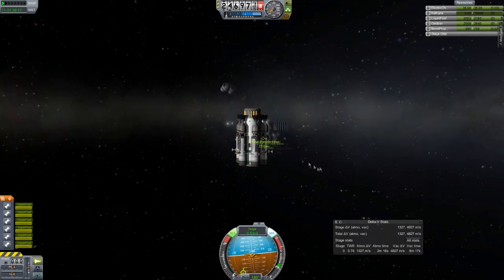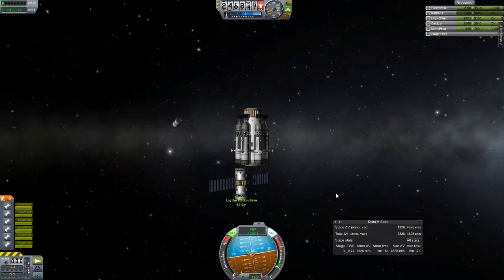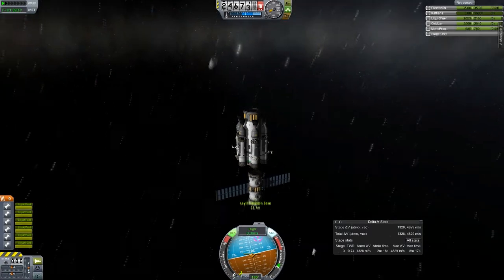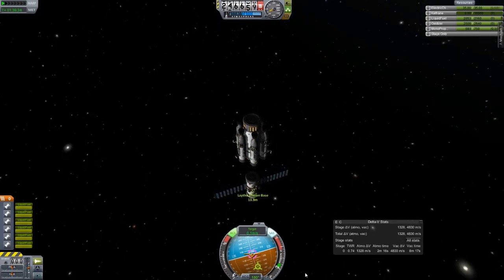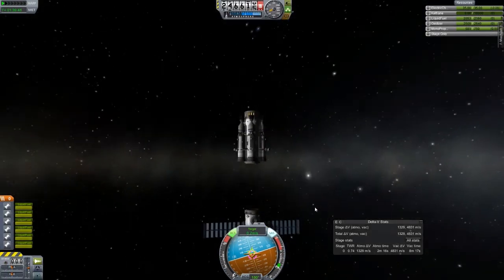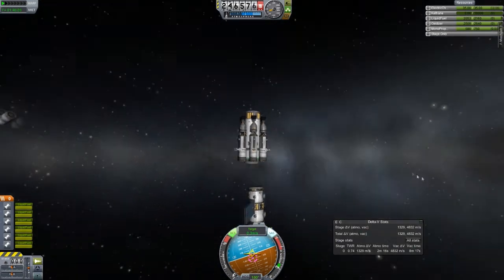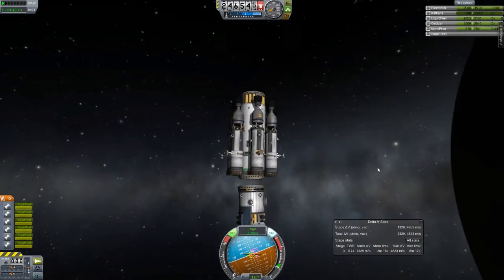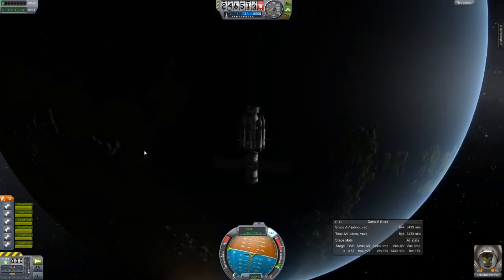I've got it pointing north and myself pointing south, so I'm ready to use RCS and the IJKL keys to get a nice docking maneuver. I still have a couple of docking ports on there — one on the other end for a fuel tank and thruster to take us out to Laythe, and the ones on the station base will likely be for an SSTO next episode and a crew module. We may also send a permanent surface base down to run tests and deploy science modules.